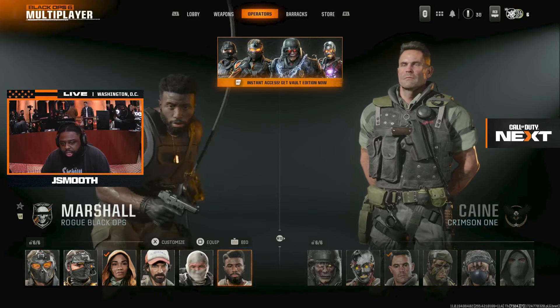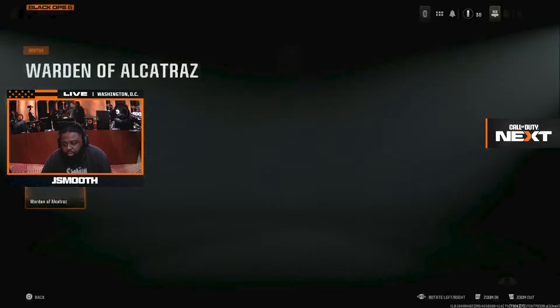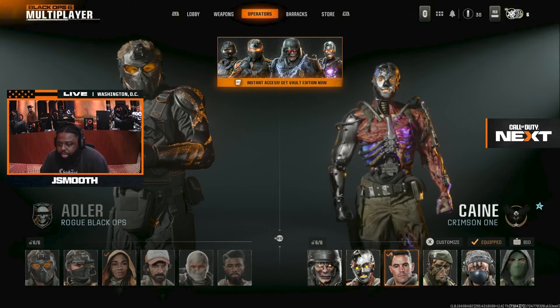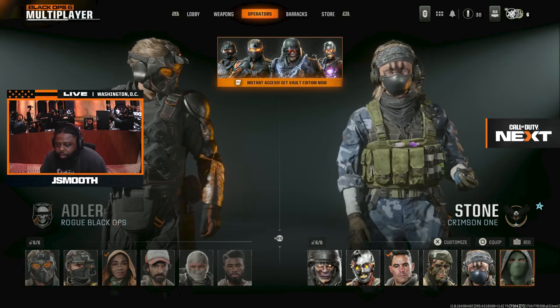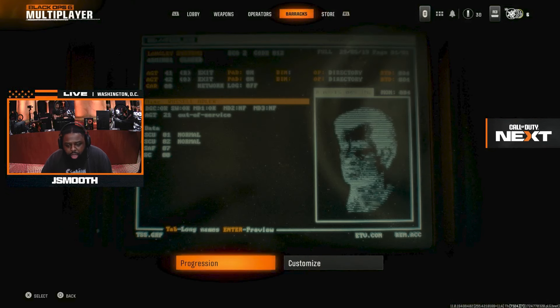You guys are probably seeing these guys during the campaign and stuff. Over here we have Brutus — this is actually a super fire skin, I actually want to put this on. We have Klaus, Kane, Toro, Bailey, and Stone. So those are all the operators. In the store, there's nothing besides the vault right now.